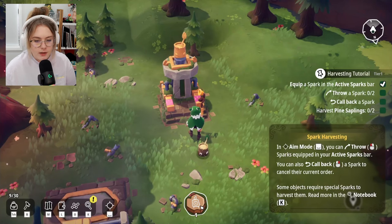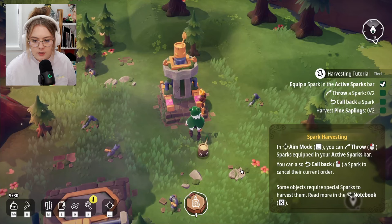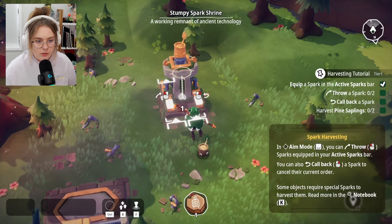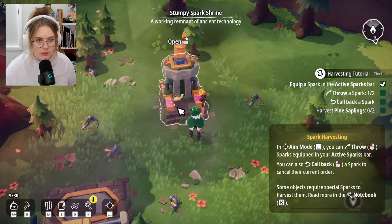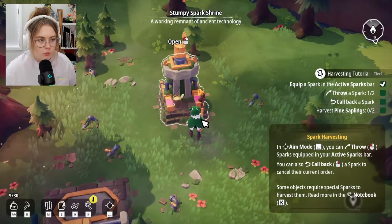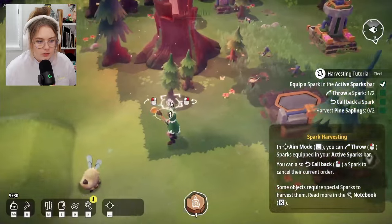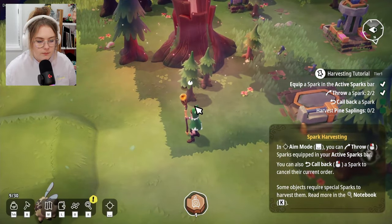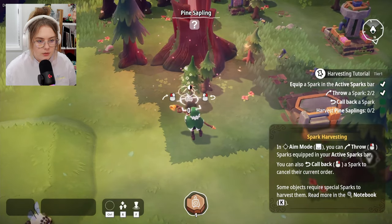I have a stumpy spark now. In aim mode, you can throw sparks equipped to your active sparks bar, and you can call them back. Some objects require special sparks to harvest them. I need to get more wood — can my little guy do anything with trees? He can't seem to interact with the trees.